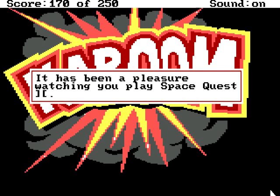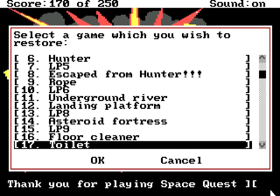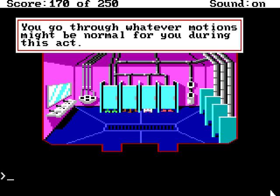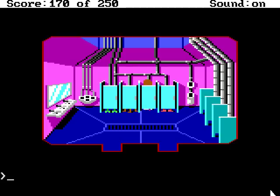I thought it did — just wasn't sure. And that's why I wanted to go to level 5 first, so I could get the lighter, so I could do this. Alrighty then. Let's see if we can actually do something useful here — like, take a shit. You slide your uniform pants down and settle onto the cool ring. You go through whatever motions might be normal for you during this act. Refreshed, you grab your pants and compose yourself. How nice.